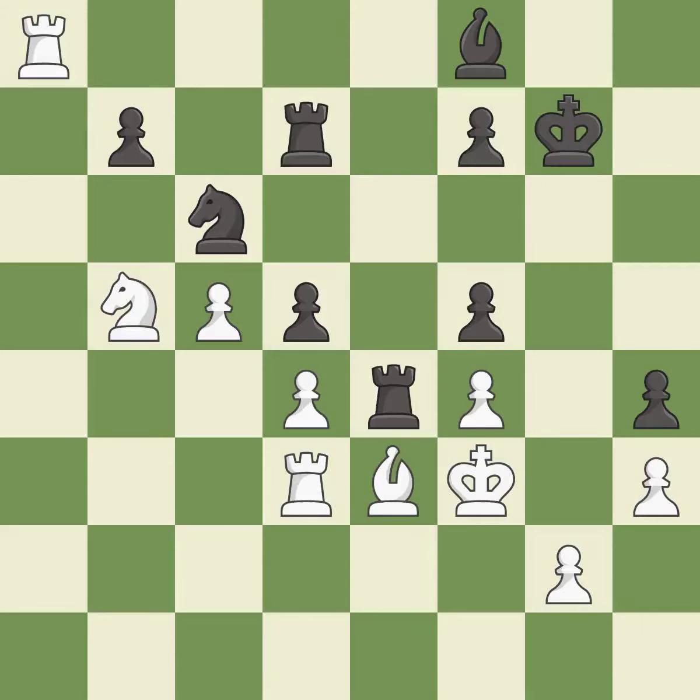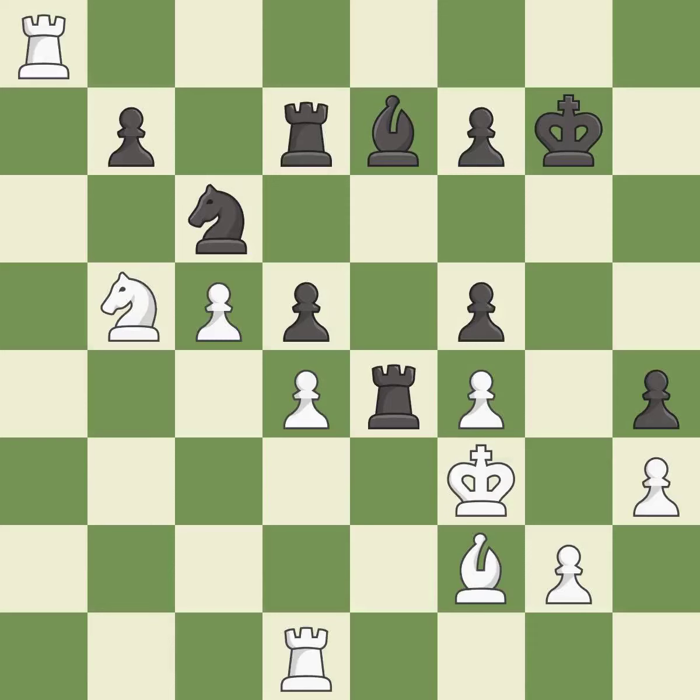This threatens to take an outpost with a knight and stops the opponent from being able to create a passed pawn — it is best. This is the only good move. This stops the opponent from being able to take an outpost with a knight — it is a great move. There were worse moves, but also something much better — it is an inaccuracy. This defends a pawn that was under attack and had no defenders — it is best. Right on target, it is best. This is not the best — it is an inaccuracy. This is a fair move — it is good.